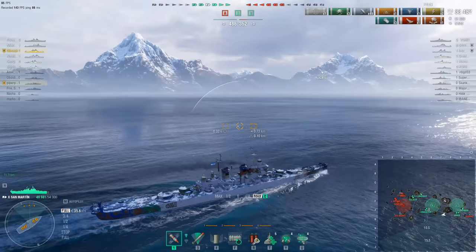Durek's team holds two of the three cap circles and leads by 200 points. Durek waits until he's close enough to make maximum effective use of his radar. The Goliath has been taken down by the Nevsky. He pops his heal — note how much health it recovers. It's basically the British super heal you find on ships like the Nelson and the Conqueror.